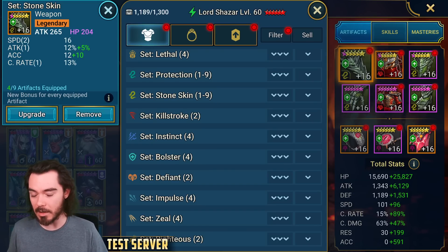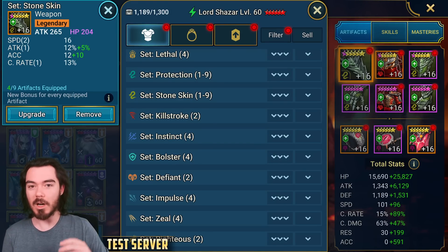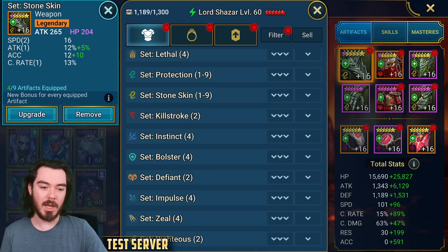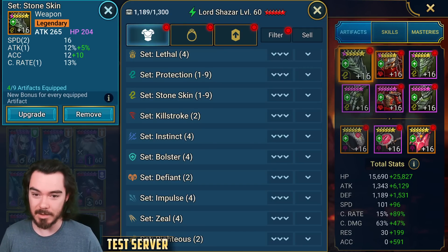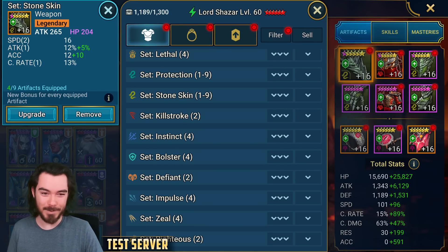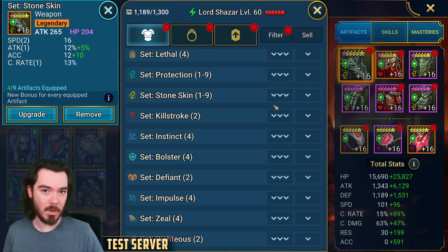What is the Hydra Clash? It's an upcoming clan versus clan activity that should be running every single week where you are up against four other clans. So five of you in a group together, and the top three clans in terms of who did the most Hydra damage can earn chests which will contain — you can see right here — one to nine piece protection and stone skin gear accessories.